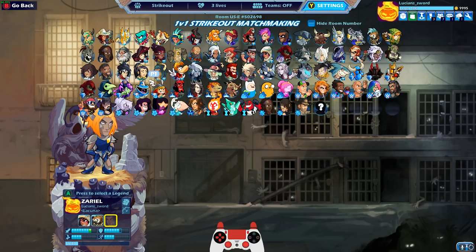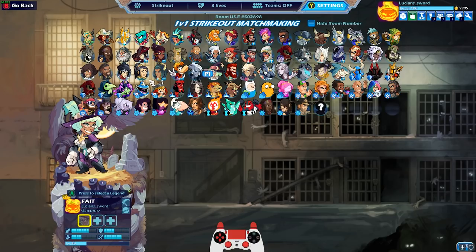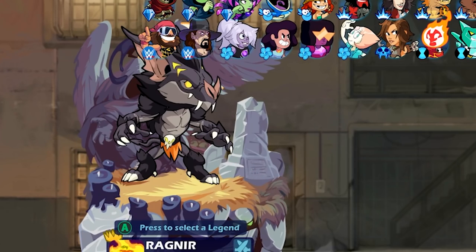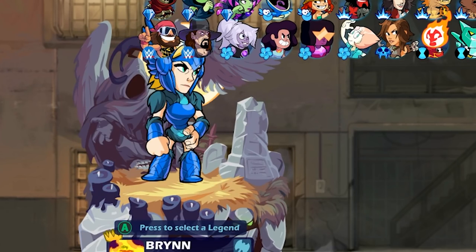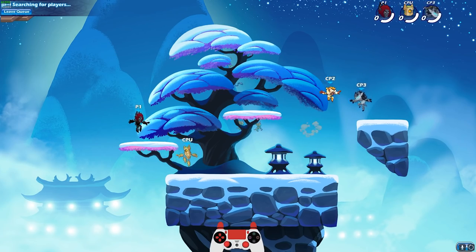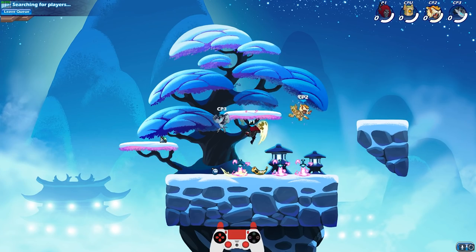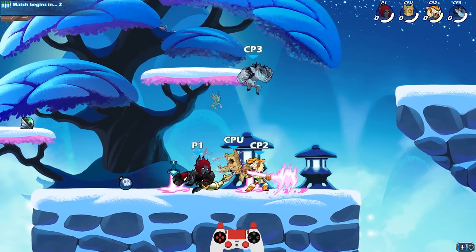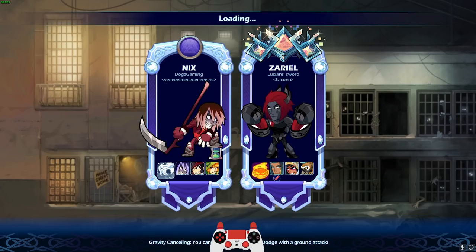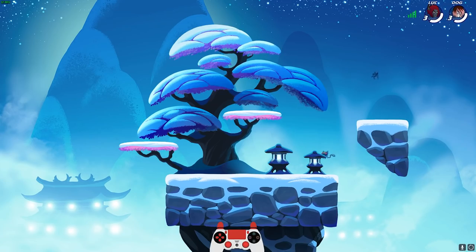Alright, we're going last game here. I'm gonna start out with Zarya again — or finish it the way we started, rather. We'll go Zarya, Mirage, and then Barraza. Black colors, baby. I told you I'd finish it with black colors — and I am a man of my word. Going against Dogs Gaming — he's got Nyx, Diana, and Ember. Three of my favorite characters — very cool, especially Ember and Diana. I like Nyx, but Nyx is not one of my favorites.